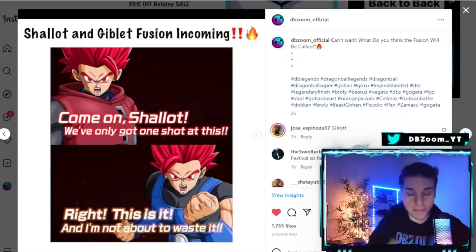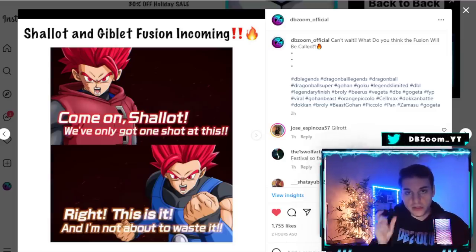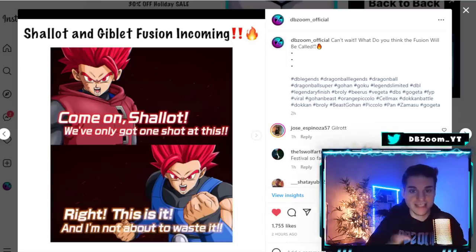Obviously Shallot has a main menu where you can select his base form, Super Saiyan 1, 2, 3, and God. I predict there will be another selection screen featuring an already-fused unit. Alternatively, it could start off as base Shallot with Giblet as an assist unit, and then they fuse. It would be a huge buzzkill if this comes out as a separate character like Saiyan and Red or Zahha — I think this will be a Shallot main menu character selection screen.